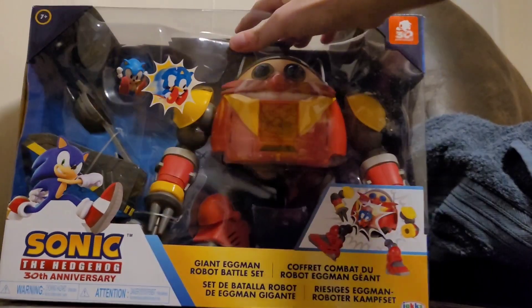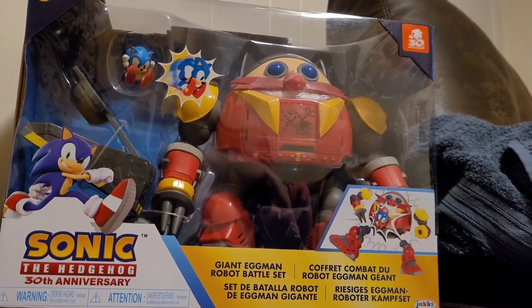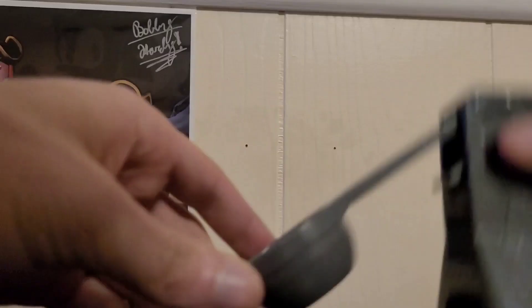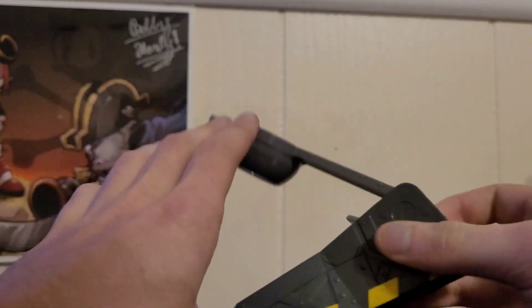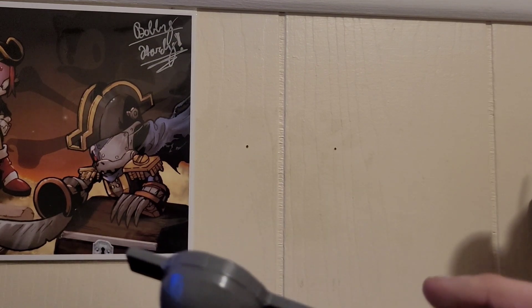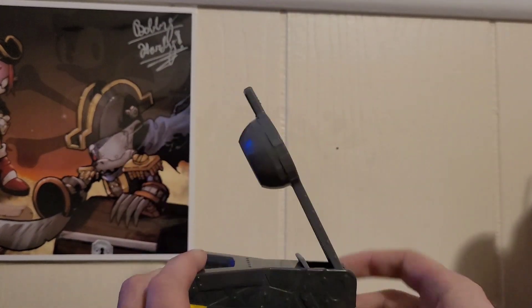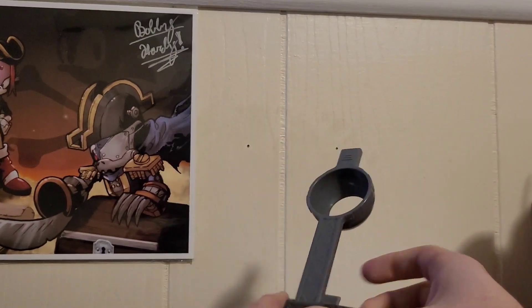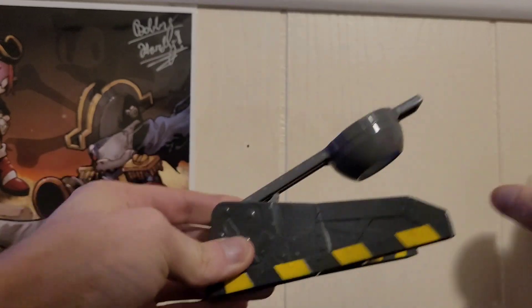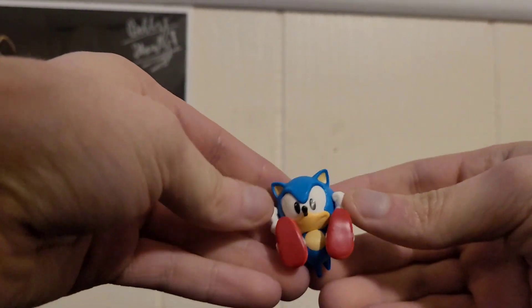Let's unbox this big boy and see all its secrets. The first thing we'll go over before getting to the main attraction is the catapult. If you can't tell, it's kind of based off the Death Egg design — Eggman's base style. It's basically just a normal catapult where all you do is flick it. Let's put that down and go over the small figure.